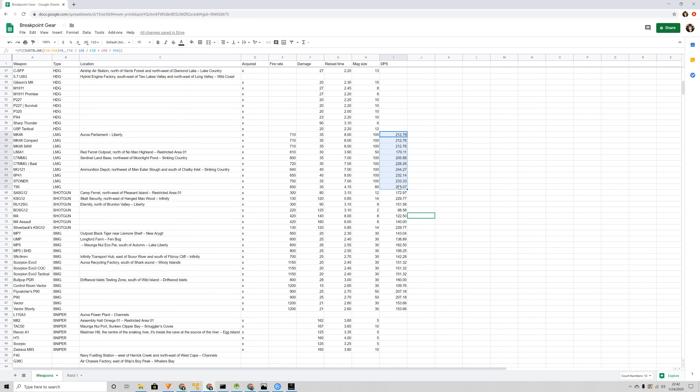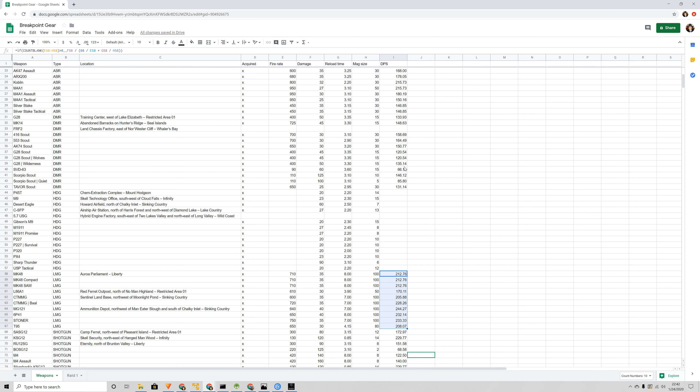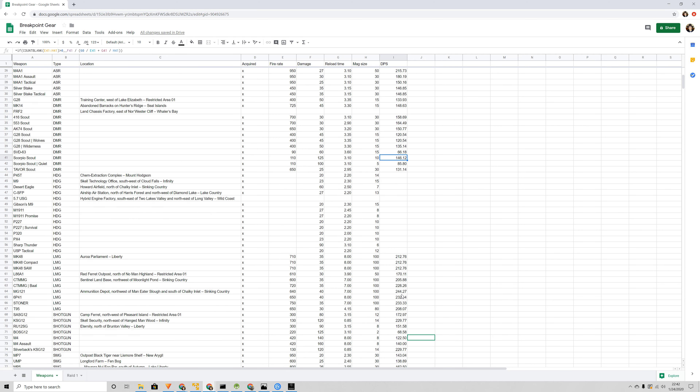LMGs, not surprisingly, tend to have pretty high damage. The DMRs are also decent. The Scorpio Scout, which I'm actually really liking, puts out 146 DPS — not too bad. But it is interesting that if you're looking to put out a lot of damage, the snipers and DMRs are definitely not your best bet. Unsurprisingly, LMGs pretty much are, but of course you have to deal with the recoil.